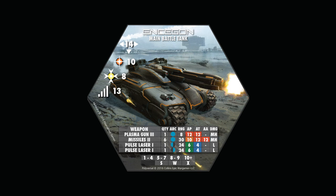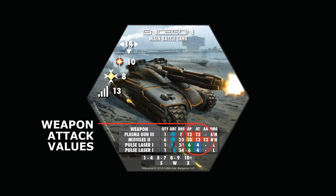The basic stats of each tile are as follows: you've got the title, the type of unit, the movement value in inches, the die type for targeting — D10 in this case — the die type for assault, which is a D8, and the evasion statistic, which is how hard it is to hit. Then there's a list of weapons. In this case, we've got a plasma gun with weapon class three, missiles class two, and pulse lasers — one on each side of the tank. The quantity of each weapon is also listed, as well as the firing arc. For example, missiles are 360 degrees and can fire in any direction, but the pulse lasers are limited to the left side and right side respectively. The range in inches is also provided, as well as the anti-personnel, anti-tank, and anti-aircraft values, which are all die types.